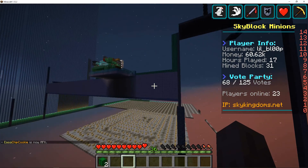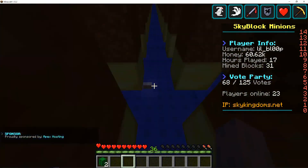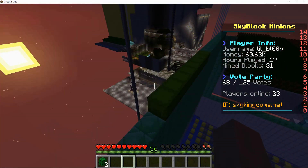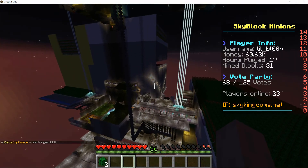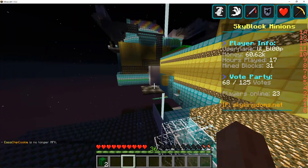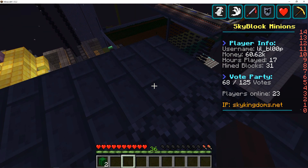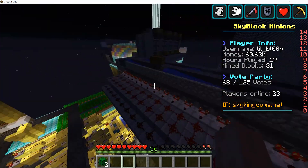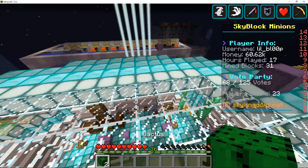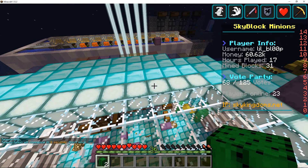My next video will probably be a huge timelapse of me and my island members building this massive thing up — people are starting to compete against me and I'm not happy about that. I hope you guys enjoyed watching and learning how to make a decent amount of money in Skyblock. Currently my favorite farm is the Wither Skeleton farm — it's the most effective way. I make over a million dollars every 15 minutes from skulls, and all I have to do is sit there and kill them. It's crazy how much money that makes, but I do have a lot of wither skeleton spawners. Please smash the like button, subscribe, and leave a comment if you want.